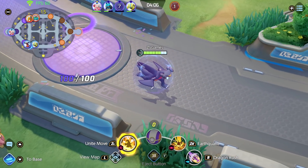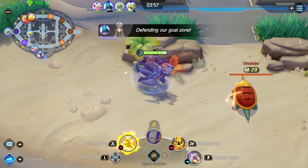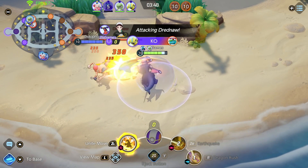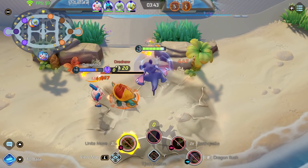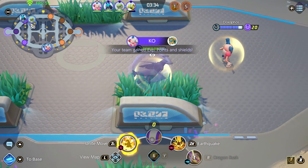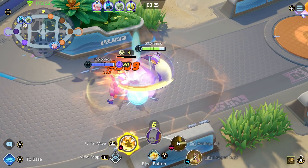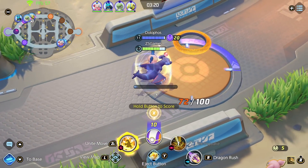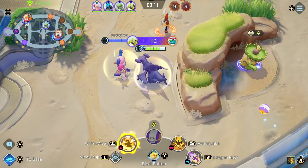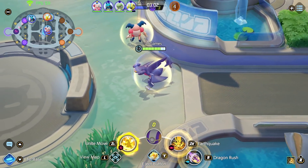I'm going to try to go help support. Zero Aura is here. I have my Unite move. I don't know where he is now. He got the credit for that. Zero Aura has 50 to score. I scored right here — excellent! He laughed. I'm almost level 12 but I'm going to go up here and help out.